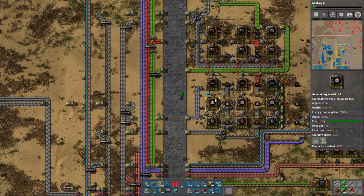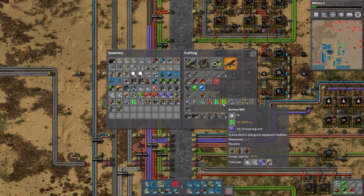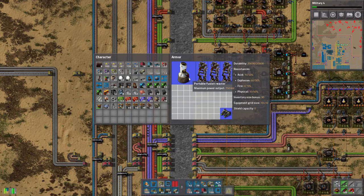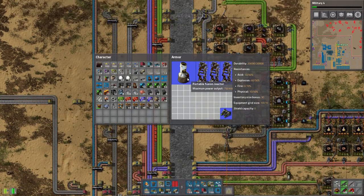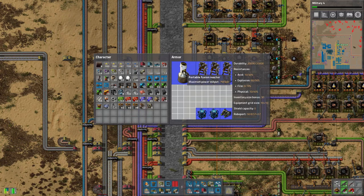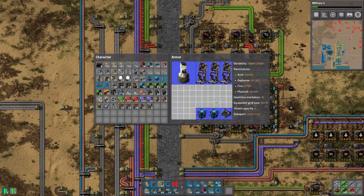We can go fast like you would not believe. Let's see how many legs I can give myself. I'm still making batteries so we can put night vision in our gear. The fusion reactor runs at all times of the day, so we don't worry about that. With two roboports in, we can give ourselves another fusion reactor - these take up 600 kilowatts in total. We can go really fast.